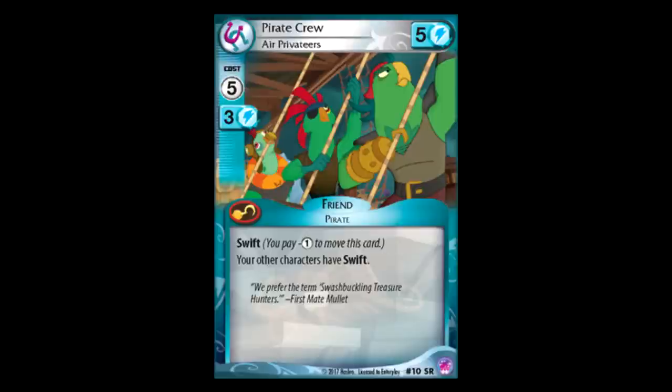Pirate Crew — holy crap! Five for five power with Swift! It is a pirate, and it gives every one of your characters Swift. Every character includes your main. So, as long as this obnoxiously big five power card is in play, you're only paying one to move every single one of your characters. To be totally honest, if you're building a deck where blue is your secondary color, I think this is a must-have at least two. I saw something about a new mechanic called Traveler, where every time you move a character you get a plus one counter — if you're using a Traveler-styled deck and it has blue in it, I don't see why you wouldn't have this in it too.